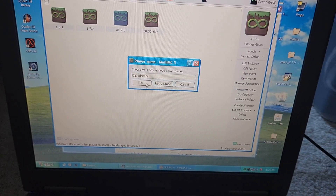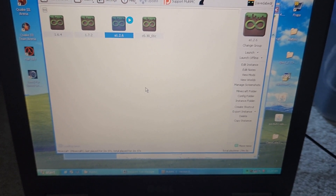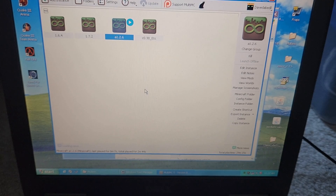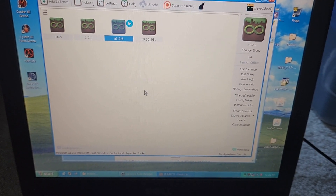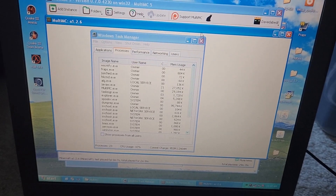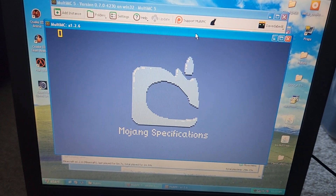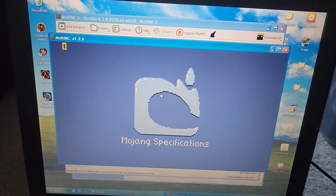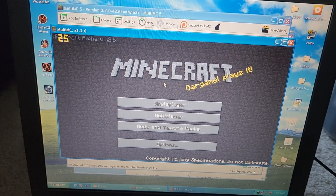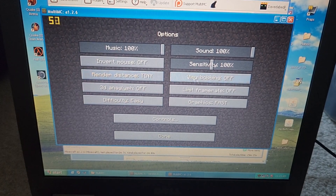Minecraft Alpha is launching. Right as I pull up Task Manager, the ancient Mojang logo appears. This should run better than Minecraft 1.6 since it's so much older. Actually, this laptop is even older than Minecraft itself. Let's check the video settings — basically at the lowest.